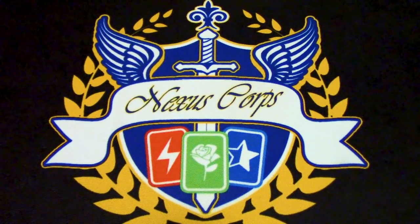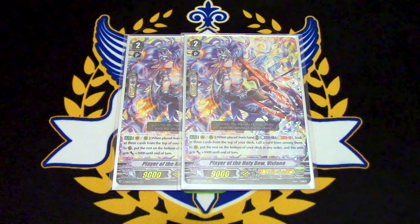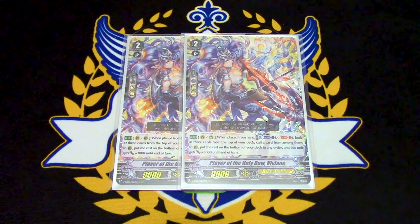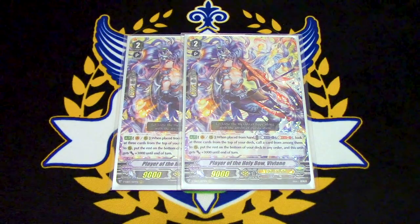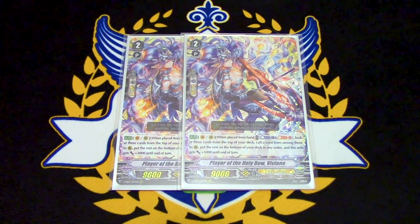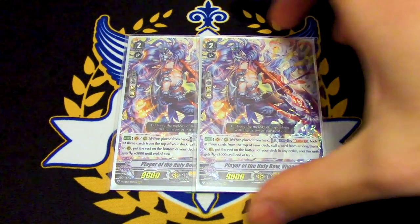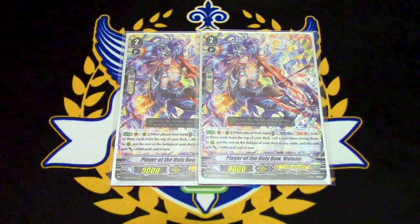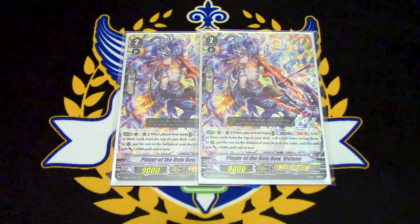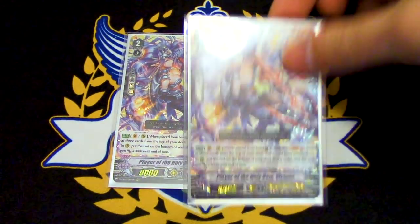Instead of running four Henrini's and four Wonder Ezel, I decided to run two copies of Vivian. Vivian is basically a worse Henrini's, but it's still not terrible. It's when it's placed from hand — that's the bad part. When it's placed from hand, you counter blast one, soul blast one, look at top three, pick one from among them, call it, the rest go to the bottom, and then Vivian gains 3k for the turn. I'm still running Vivian because if you did your superior ride and then call Vivian, you can call something to the Ezel circle, helping with aggressiveness early game. If you have Vivian in hand and want to set up Unite while riding Sagramore, that's something you can do. I'm still testing it — I might drop it to one and bring Henrini's up to four, but for now sticking with two Vivian.